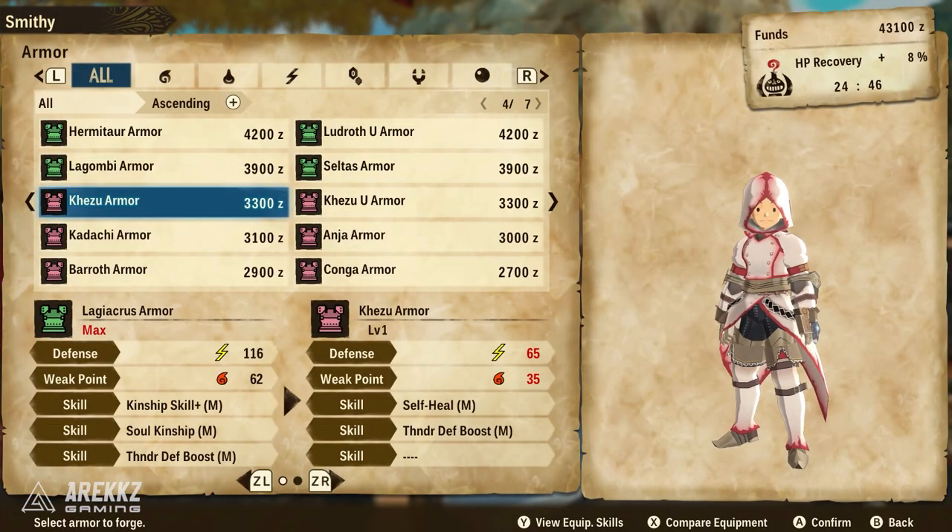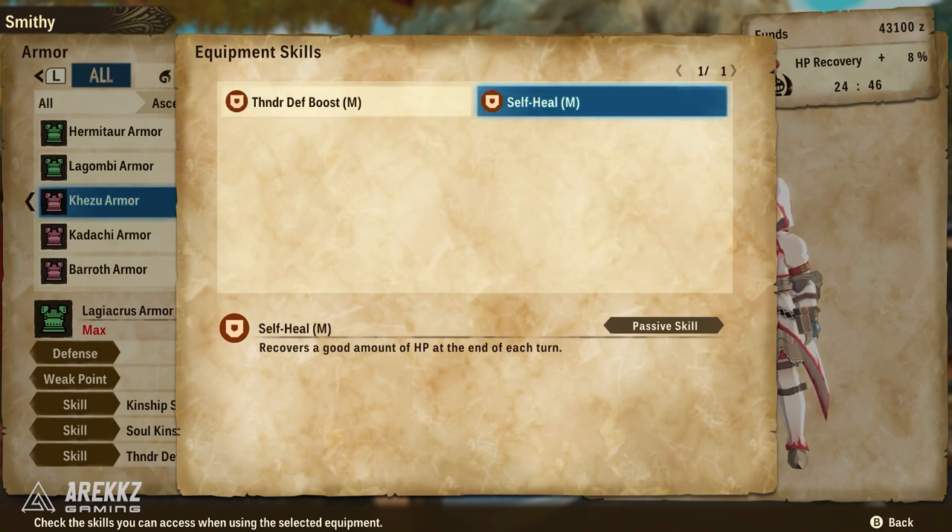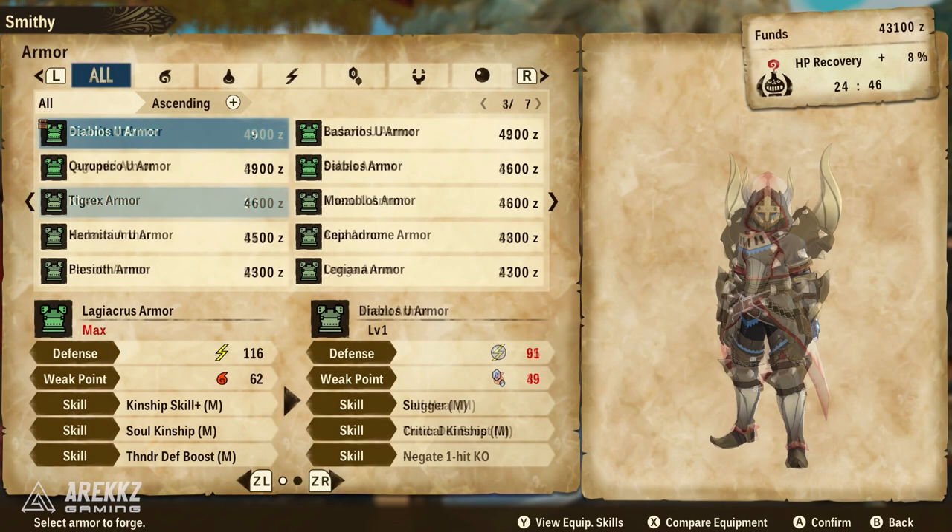As you move into the next area you can encounter Kezu, and the Kezu armor is pretty nice. It has a skill called Self Heal — it also has some thunder defense boost, but Self Heal is the most important thing to focus on. This will recover a good amount of HP at the end of each turn. Keep in mind you can also use charms at the prayer pot for this. Those things combined are actually pretty useful because every time you end a turn it just tops you up a little bit, which is quite handy. It's pretty easy to craft and nice from a survivability point of view.